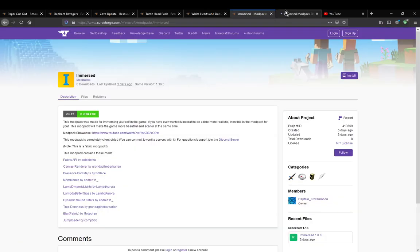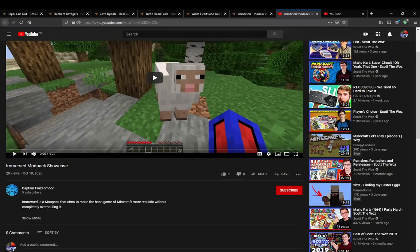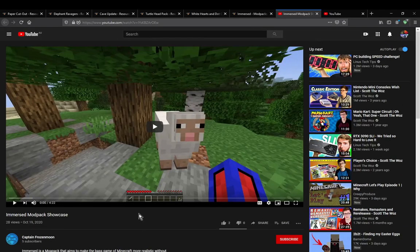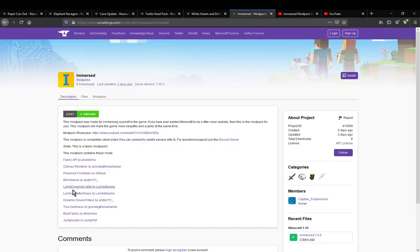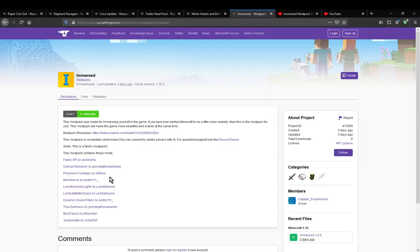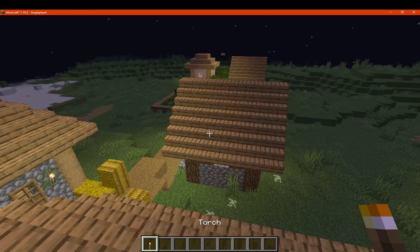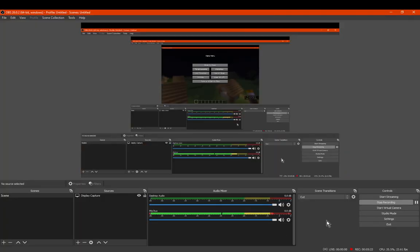There is a modpack showcase by the creator, so you'll probably get a better idea from them. But just for a general overview: you've got atmosphere, different sound mods, better grass, sound filters you can tweak, blur effects on the inventory or game menu, and dynamic lighting once I work out how that works. Thanks so much for watching and goodbye.